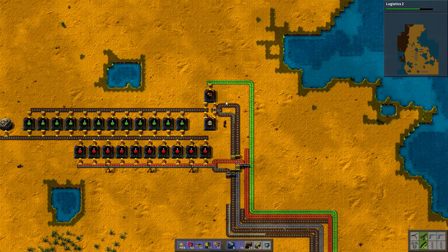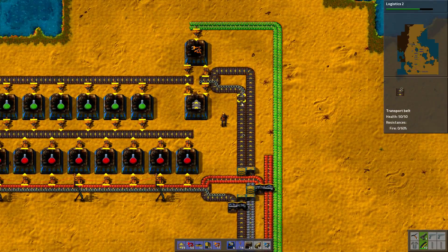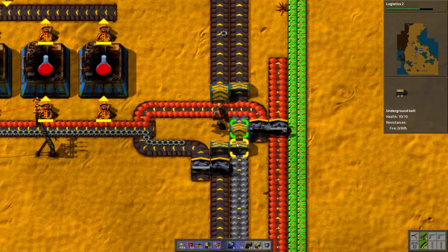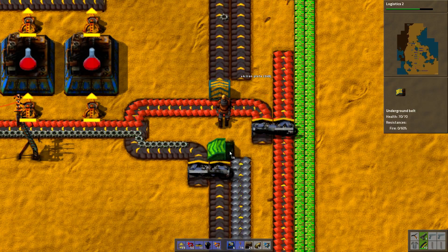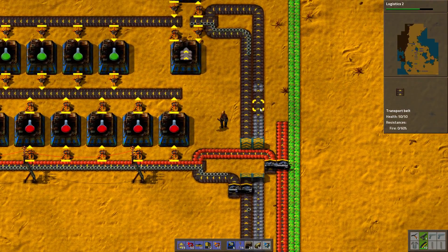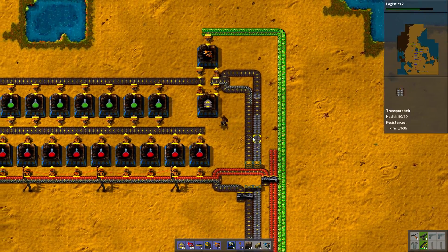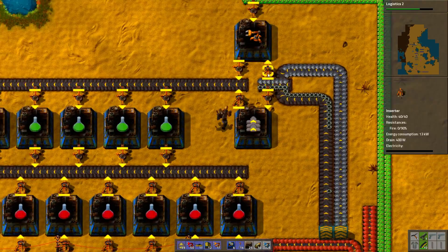Possibly I need to move it a bit just to make space for the main bus. Wait, this is stuck — it shouldn't be stuck. Okay, let's try to reconnect it properly. Now it shouldn't be stuck. Do we have gears coming? This should have all the things it needs.